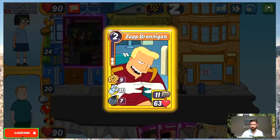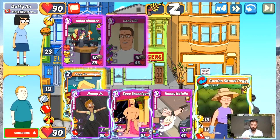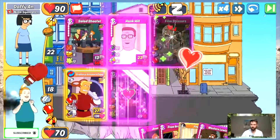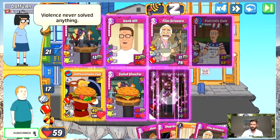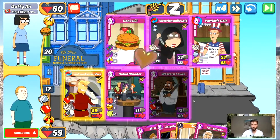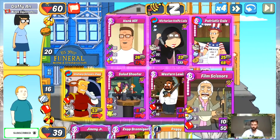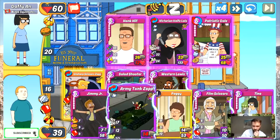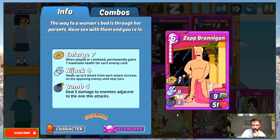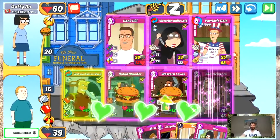Salad Shooter — I'm dropping my Zap and doing my Unsharpened Scissors because Salad Shooter does the tank, yep. Dropping a Salad Western Lewis too. I'm not sure if I drop my Zap — I'll have 14, I'll destroy a Hank Hill — but I'm not sure if my Unsharpened Scissors will have enough attack.